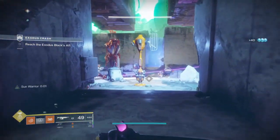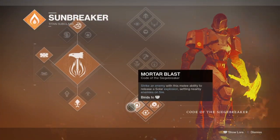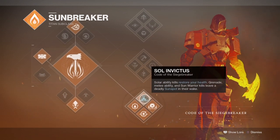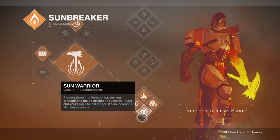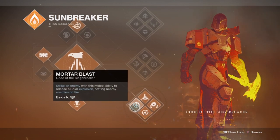The subclass choice here is the Code of the Siegebreaker for its continuous solar flames produced via abilities or super. While you can choose other solar subclasses for proccing Warmind Cells, the other two are better for aggressive burst moments rather than sustained damage. The Siegebreaker offers more because the solar spots it creates are considered solar splash damage, meaning kills while a solar spot is active give you a very high chance of producing Warmind Cells consistently.